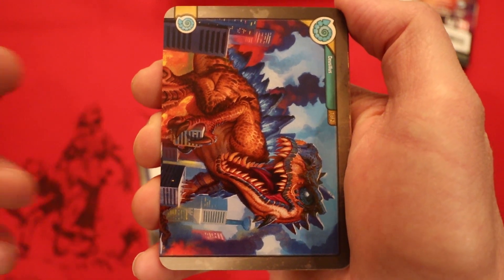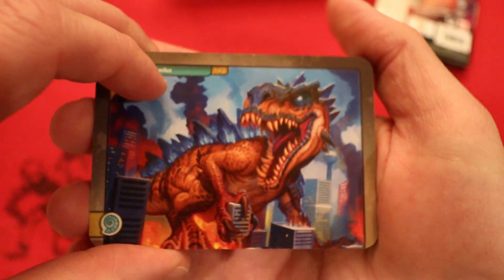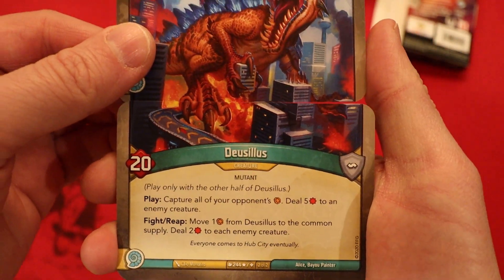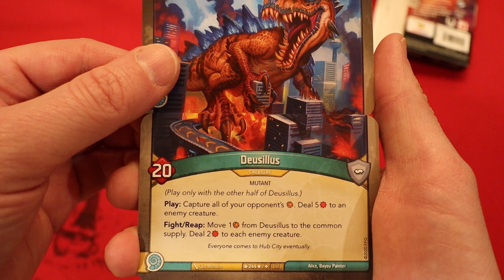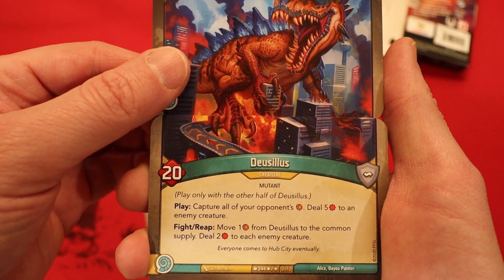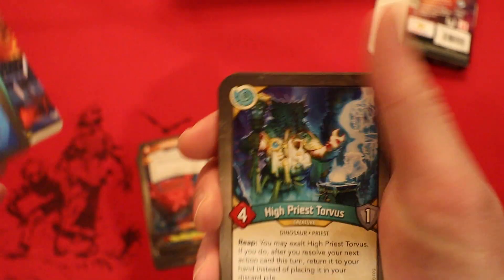Looking good with the officer. Oh my gosh, the officer Nell! Check it out — we have a gigantic creature. De La Seuss or something along those lines, 20 power. Can only be played with the other half. Look at that big guy right there. Love him. This is so good. Play: capture all of your opponent's amber, deal five damage to an enemy creature. Fight/Reap: move one amber from it to the common supply, deal two damage to each enemy creature. Wow, that is just insane.